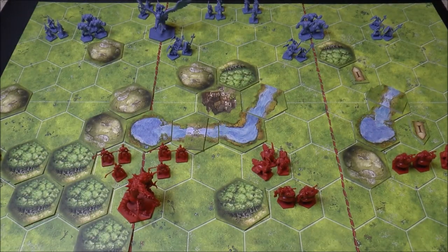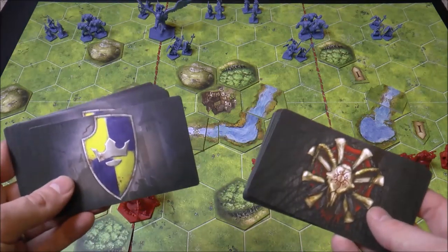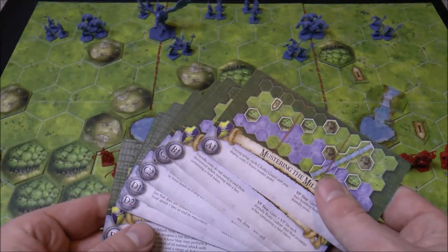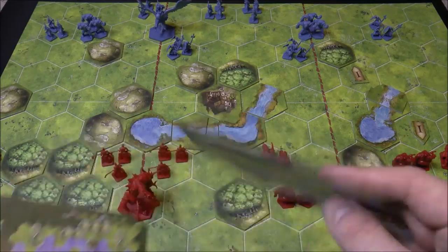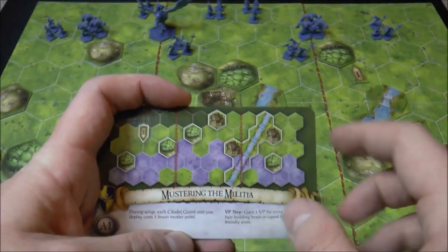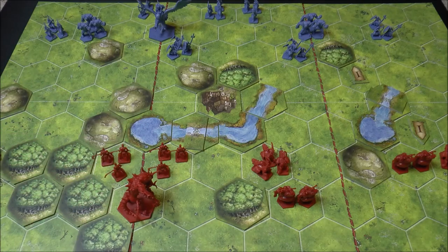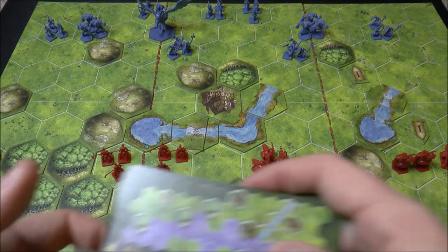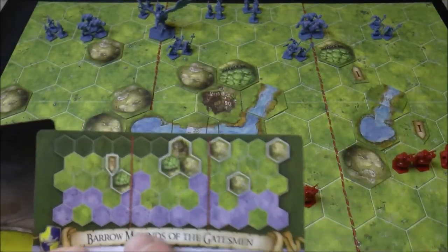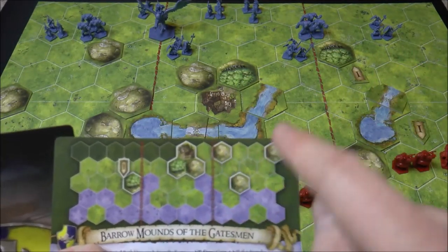To set up a scenario, there's a campaign game, but the normal way is each faction has a deck of scenario cards. You can play through a campaign going through these in order, or do a draft where you draw three and choose one. The card sets up half of the board - I've got the blue Daqan Lords on that side and the red Uthuk on this side. You set up a little bit of terrain with some middle ground visible to your opponent.